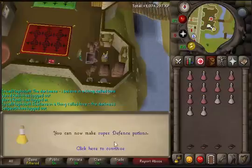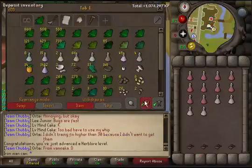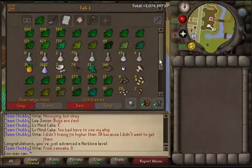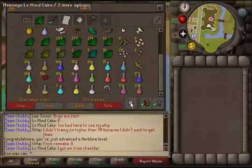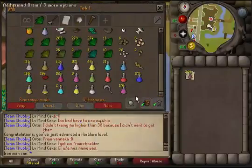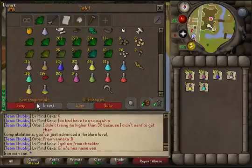Level 66 Herblore! I can now make super defense potions. I'll stop Herblore for now as I don't have supplies for the next level. I'll keep what's in the bank, identify my potions at Nardah, and then move on to gold bar smithing.